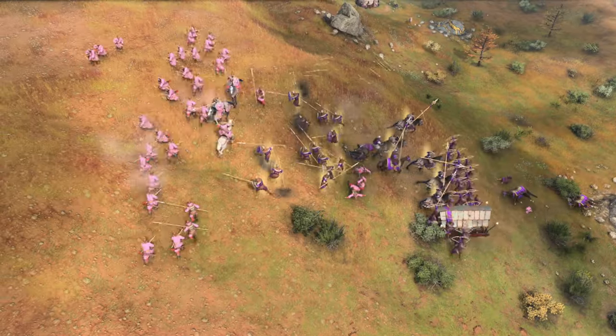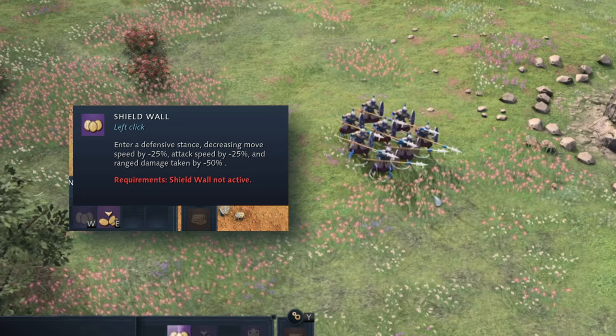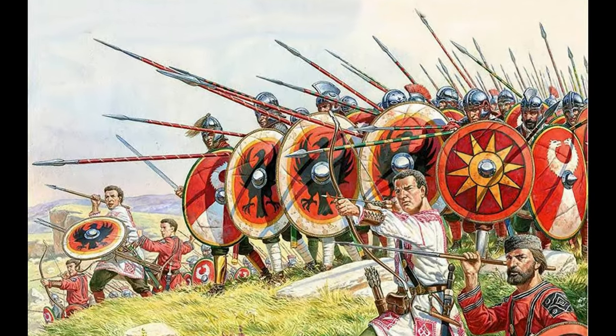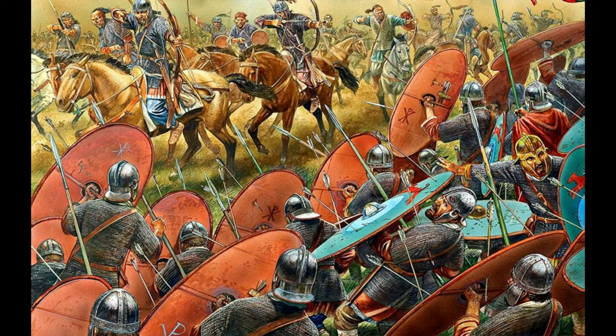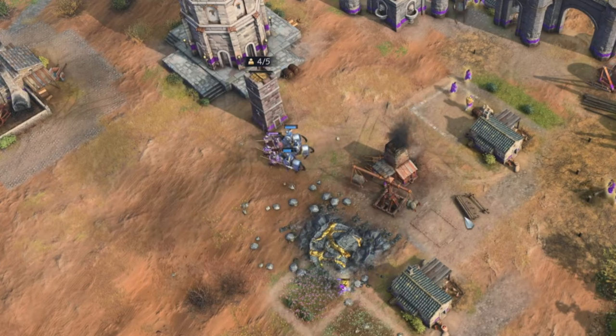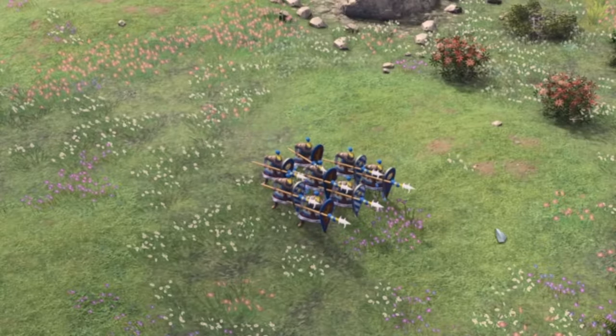In the Dark Age, you can start producing the Limitanei, a unique variant of the Spearmen. They have more hit points and the Shield Wall ability, which puts them in a defensive stance reducing incoming ranged damage. They are by far the strongest spearmen in the game, as they are good against their counters. The real Limitanei were an important part of the late Roman and early Byzantine army — they garrisoned fortifications along the borders of the empire and were not expected to fight in open battle, though sometimes they did. Introduced in the 3rd or 4th century as professional soldiers (infantry or cavalry), after the 5th century they became part-time soldiers, and after the 6th century they were literally just unpaid militia.